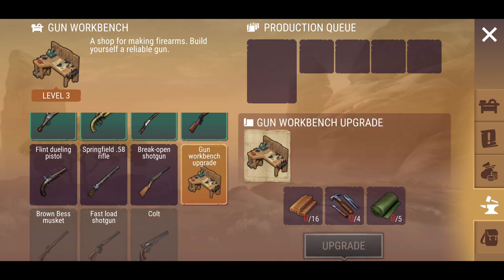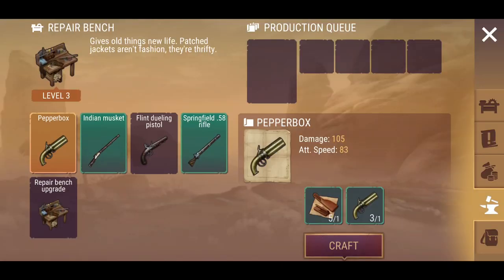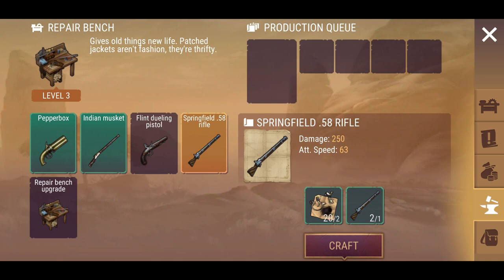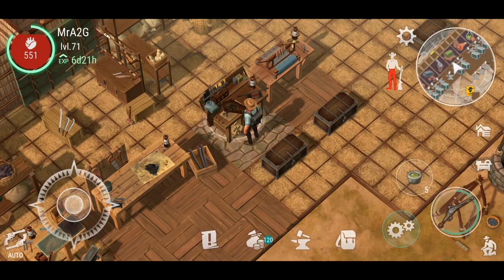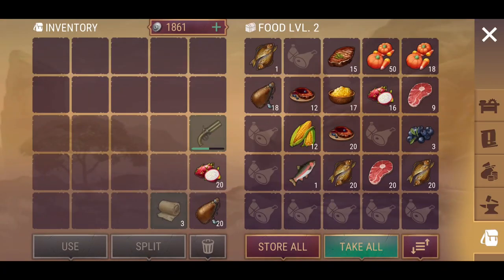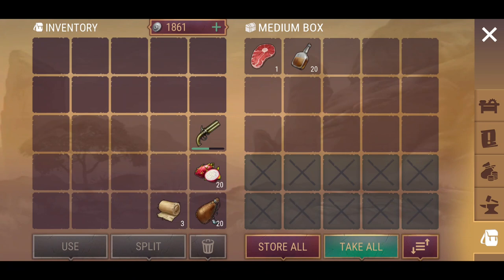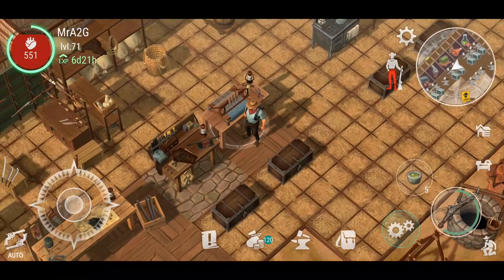Unfortunately we are cut off from the Colt because we don't have the ability to craft that until we get the additional materials. The repair bench allows us to repair the basic weapons I showed you. Upgrading the storage units now opens up a couple more storage slots for us. Food was a problem for me for a while until I started using the materials again.